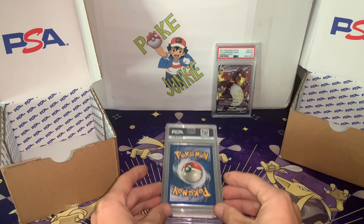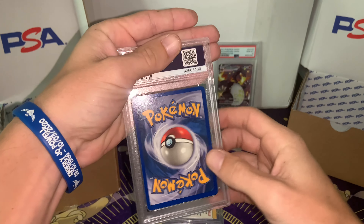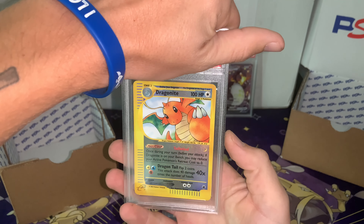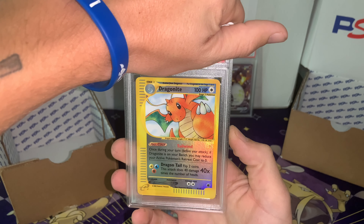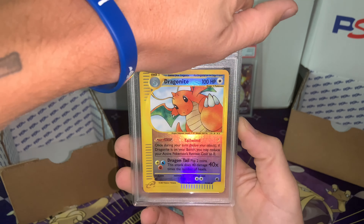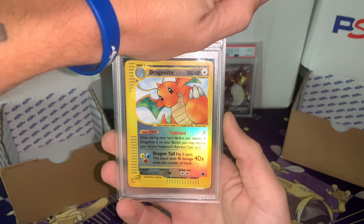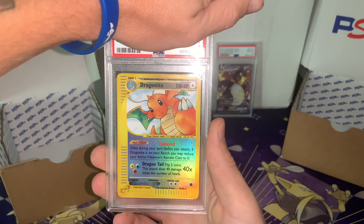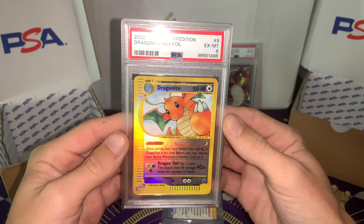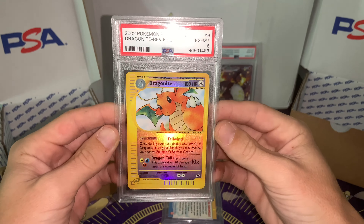Alright, card number two. What are we working with? Pretty decent. We got the Dragon Knight from Aquapolis — actually, it's either Aquapolis or Expedition, I'm not sure — but we got the Dragon Knight e-reader reverse. Let's see what we got on her. And we got a six. Not good, boys. Not good from Expedition.